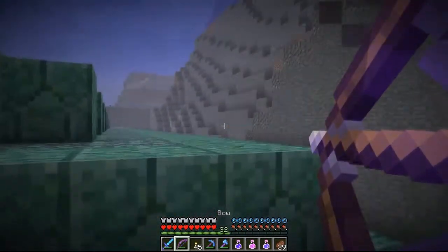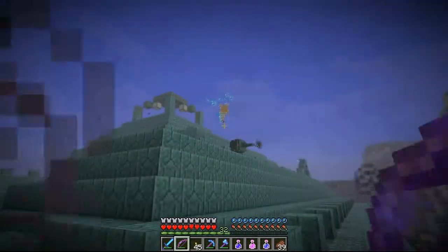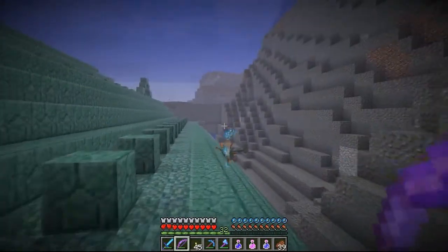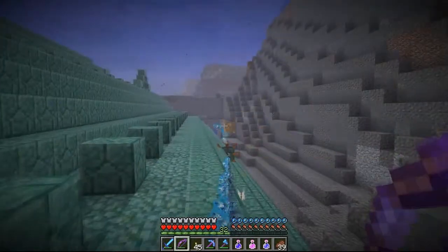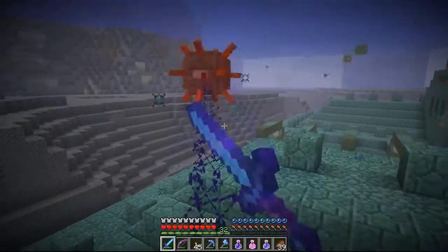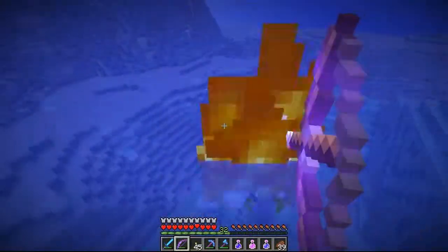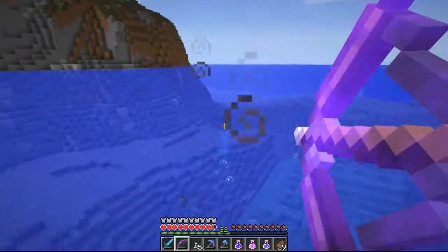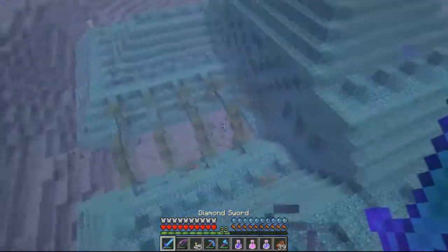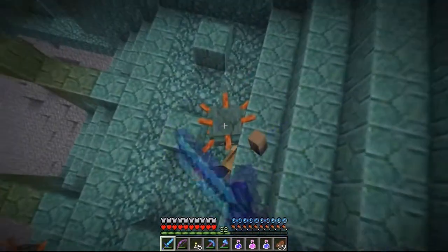But I got a bow, so hopefully these guys are harmed by bows. I can't even hit one. Shooting underwater is harder. These guys apparently really hurt. Oh yeah, they do. They hurt. So there's the Elder Guardian in there — that's the boss's name. Man, these guys are gonna absolutely wreck me. Only about a heart and a half of damage.